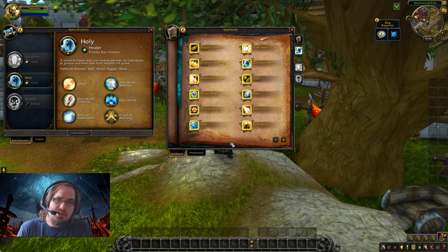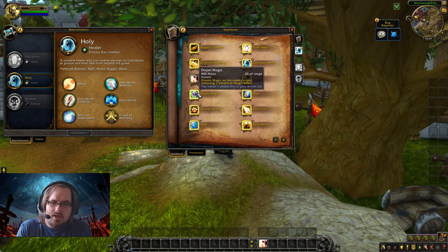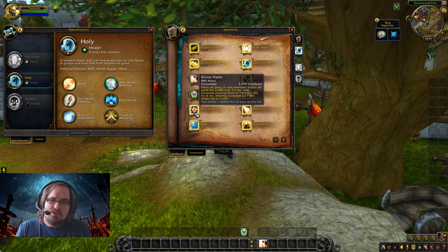We'll make a distinction when sorting abilities: any abilities that help us survive by reducing damage go in our defensive cooldowns, and any abilities with long cooldowns that help us heal better go in our offensive cooldown section. Now we'll get into our spell book. First off, we have Desperate Prayer — a defensive cooldown that increases our maximum health and heals us for that amount. Dispel Magic is a combat utility that removes a beneficial effect from an enemy; you probably won't use it often in open world content.